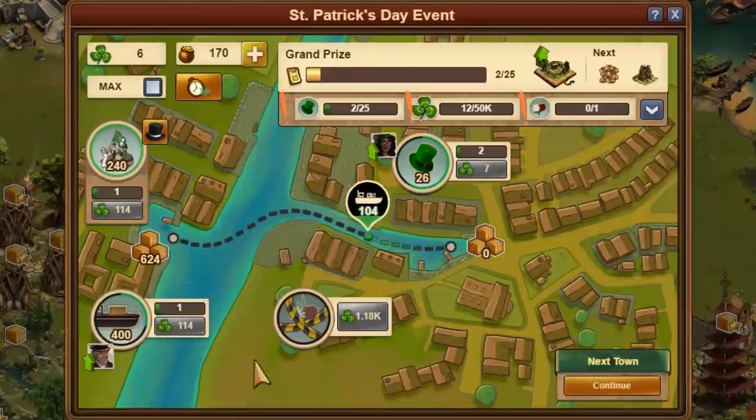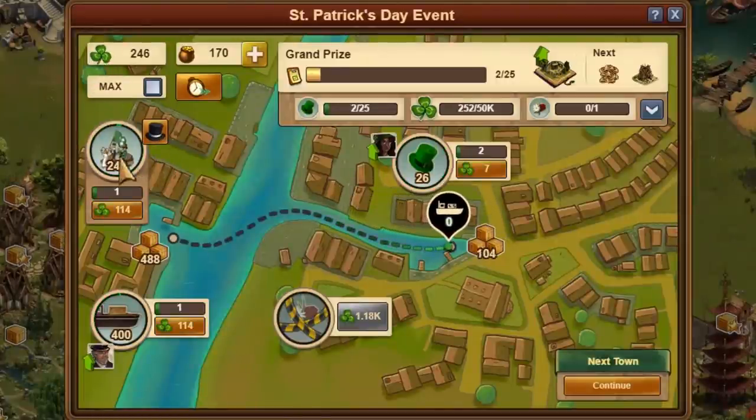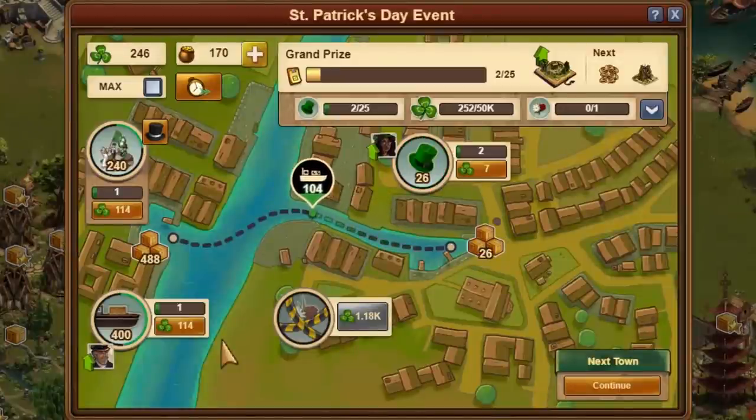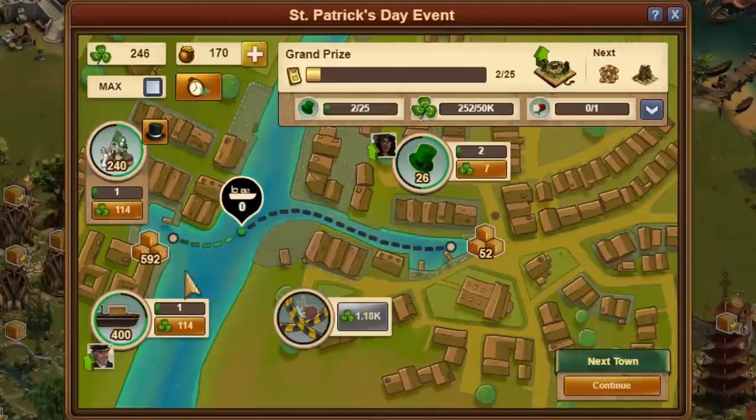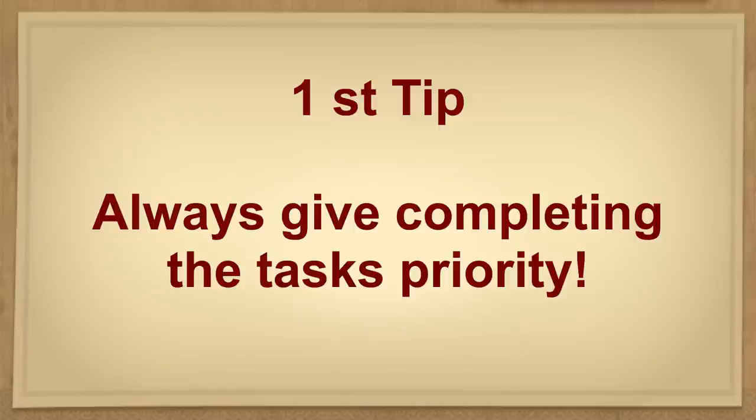Above, you can see three tasks. In total, the city has 38 of these tasks. Almost the only goal of the city is to fulfill these tasks. Everything else is just a means to an end, as the entire city will disappear completely once the goal is reached, and then a new city with slightly different tasks will start. The first tip of this video is: always give completing the task the highest priority.